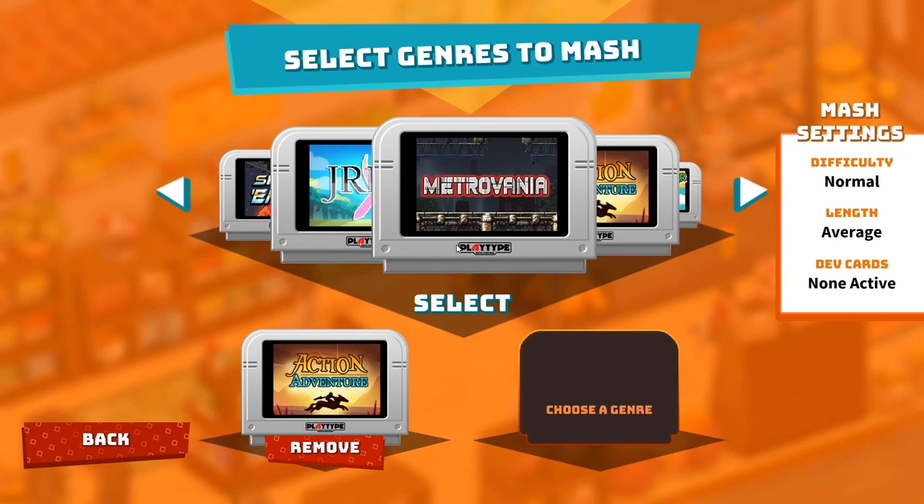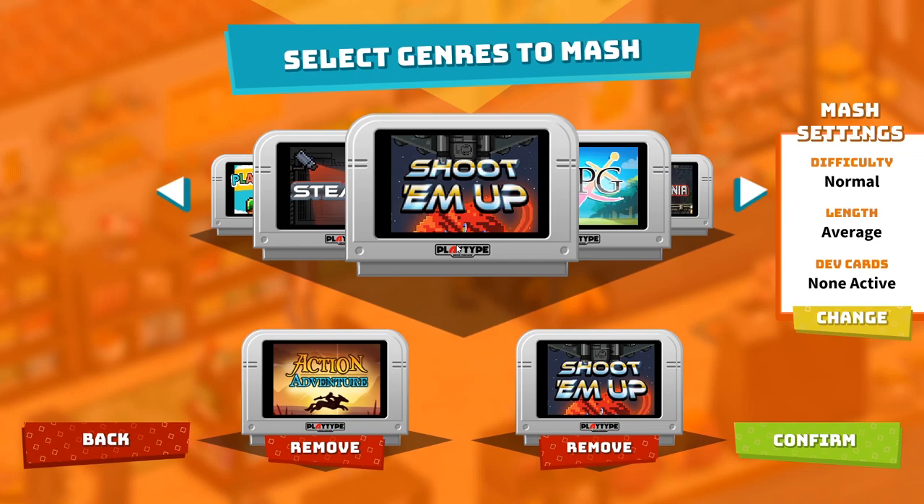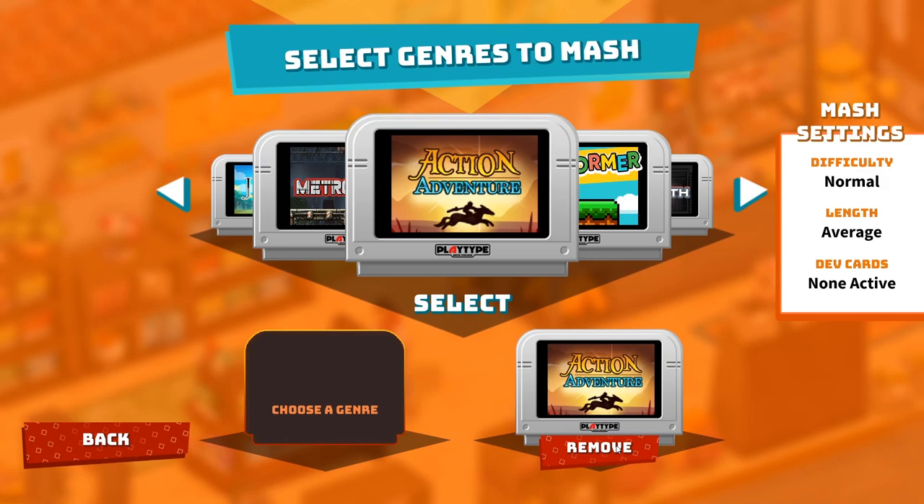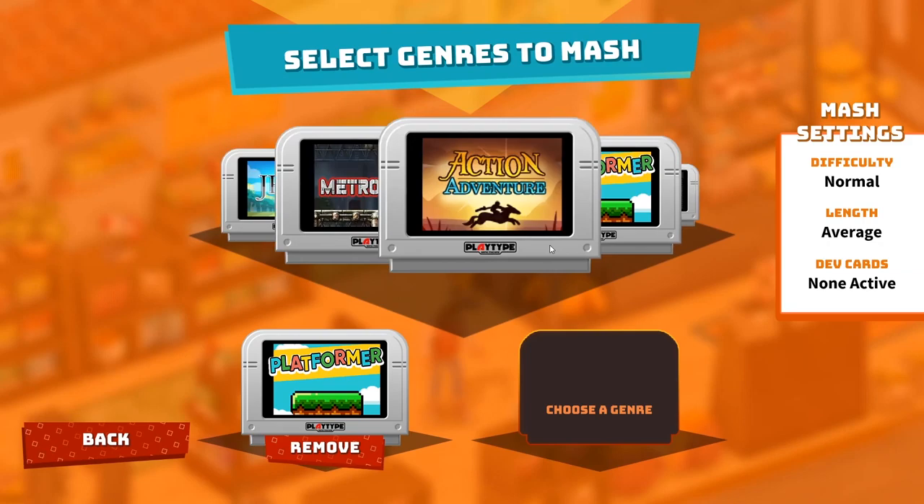You choose two genres and then SuperMash will make you a custom game on the spot that mixes them. If you want, you can do just one genre — you could do action-adventure and action-adventure — but I'm not going to do that right now. I want to do a MASH, so I'm going to choose platformer and stealth.